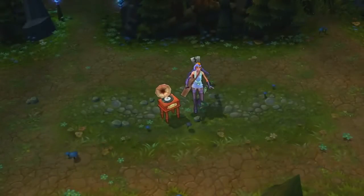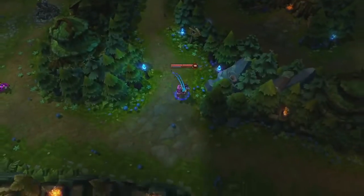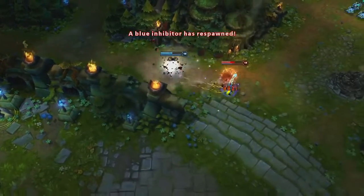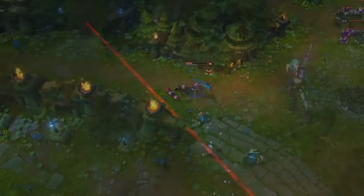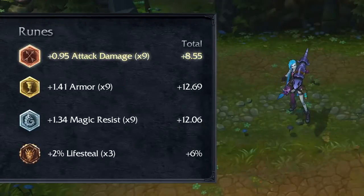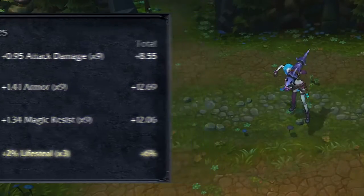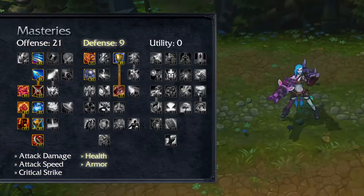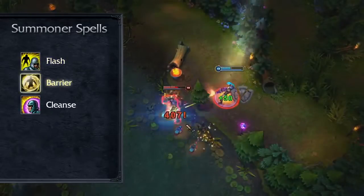Jinx is the quintessential glass cannon, so focus your build around attack damage, critical strike, and movement speed. Building an Infinity Edge in combination with a Phantom Dancer or Static Shiv will give you the movement speed you need to continually out-position opponents while racking up huge crits from the splash damage on Fishbones. For runes, try Attack Damage Marks, Armor Seals, Magic Resist Glyphs, and Lifesteal Quintessences. For masteries, try 21-9-0, taking physical damage, attack speed, and crit in offense, along with additional health and armor in defense. For summoner spells, try Flash with Barrier or Cleanse. Both choices will help Jinx reposition and survive tough fights.